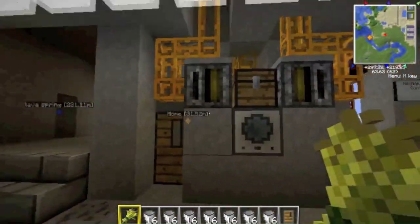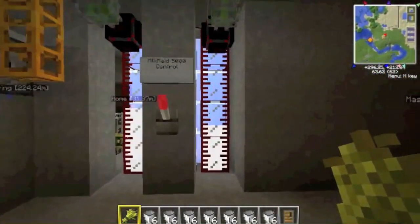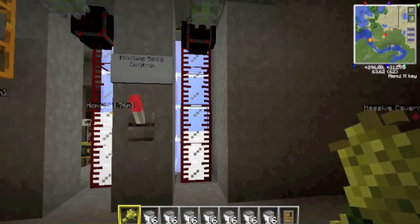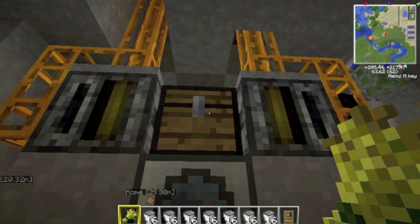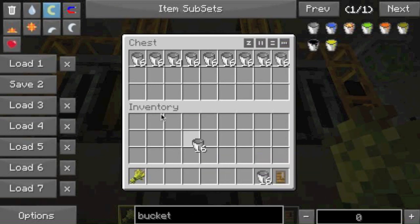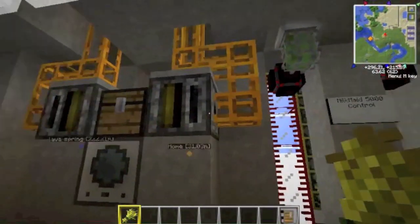Let's head on into the base and check out the controls and the heart of the MilkMate 5000 system. Here we have the control lever which activates the system on and off. These are the tanks where the milk is stored and can be pulled out later for cooking or whatever. This is the empty chest where we hold the empty buckets. Let's go ahead and load this up now — these are the buckets that are going to get filled with milk. Alright, there we go. Let's go ahead and close that and turn power on and activate the system.